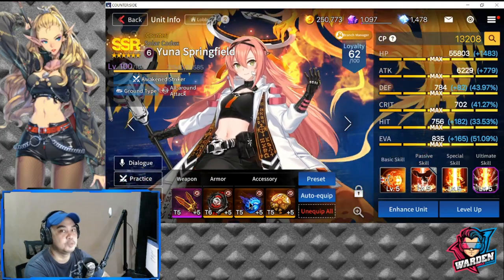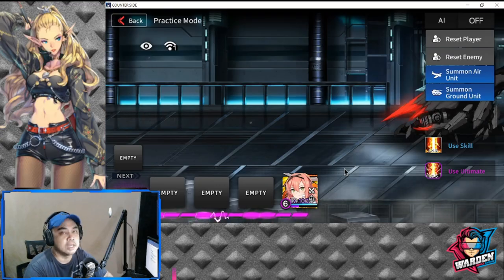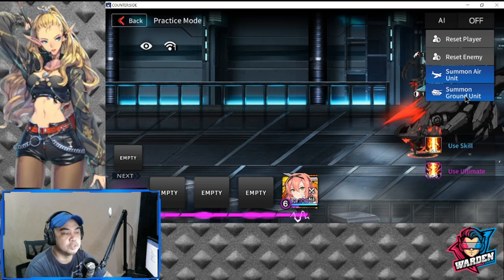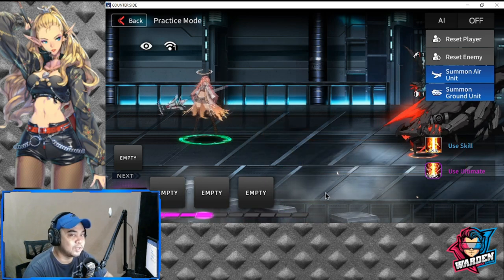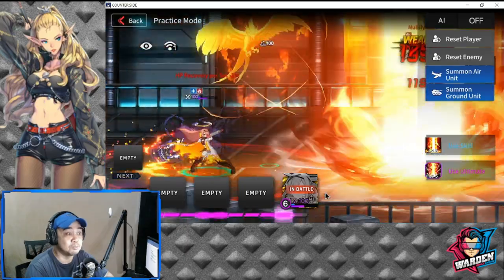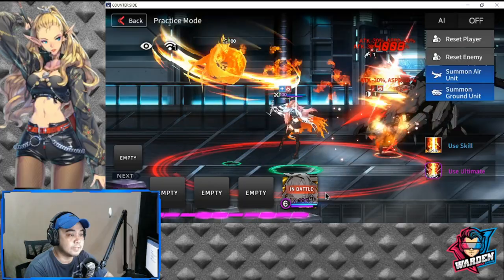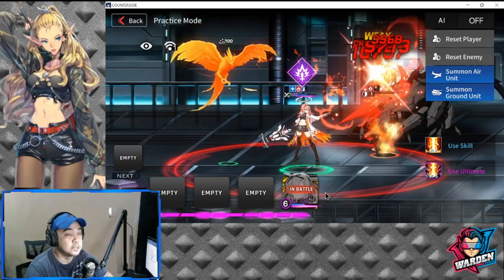For deployment management, Yuna is going to be terrific overall against air and ground units. She is tanky, but I highly recommend still having a tank in front of her to increase her sustainability on the battlefield, especially in ranked PVP — she is a tanky striker, not a pure defender.